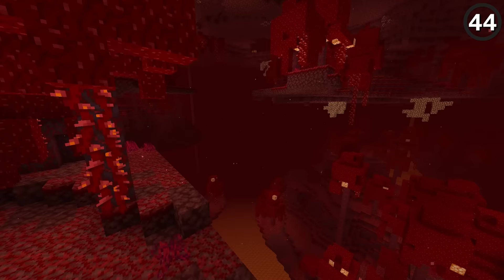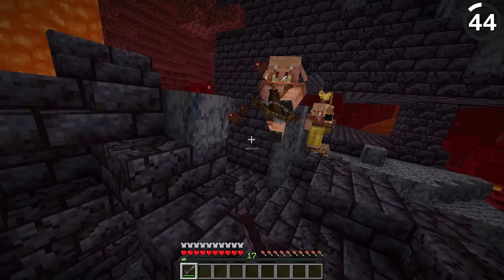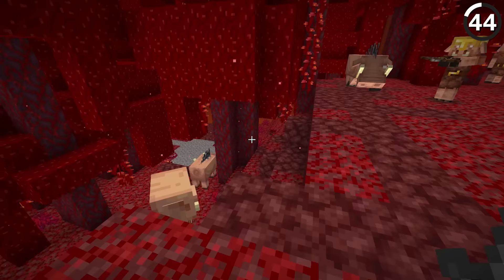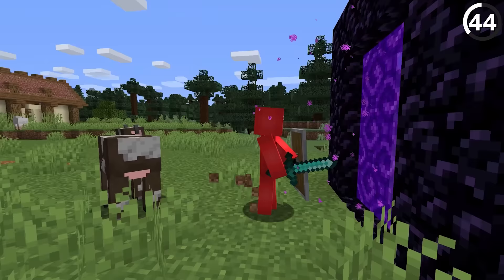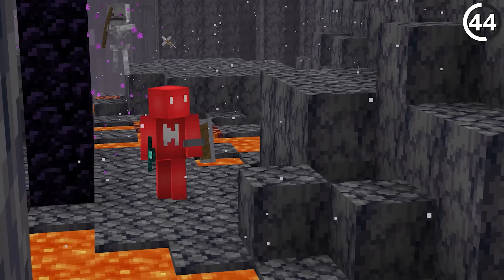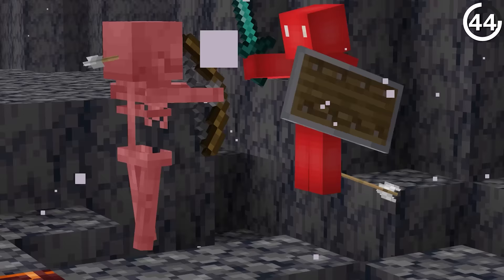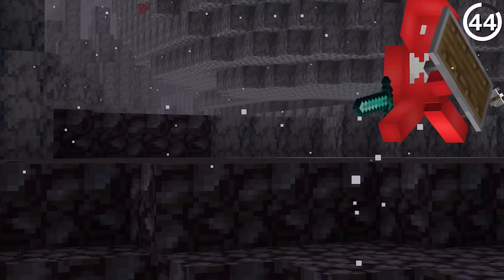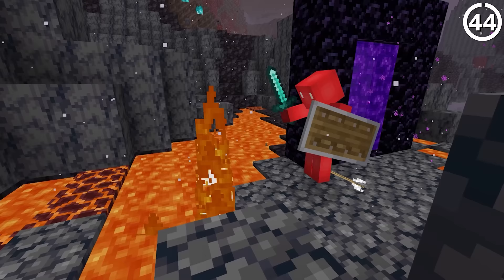Since the 1.16 update, the Nether has been a lot more dangerous to traverse, with new hostile mobs like piglins and hoglins. But there is a glitch that might help ease the pain: hold up your shield the second you go through a portal. After the dimension loads in, you'll find yourself on the other side virtually unchanged — but the game keeps your shield held up even while you're attacking or sprinting, meaning you can fight mobs as usual while still blocking their attacks. The glitch doesn't let you eat or place blocks, but the payoff is pretty worthwhile.